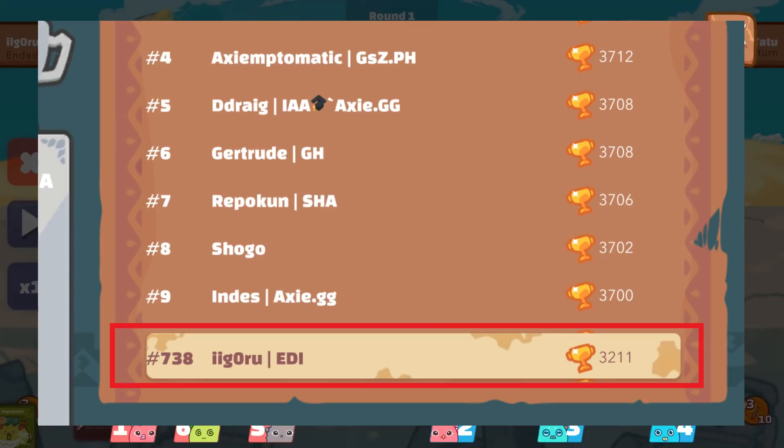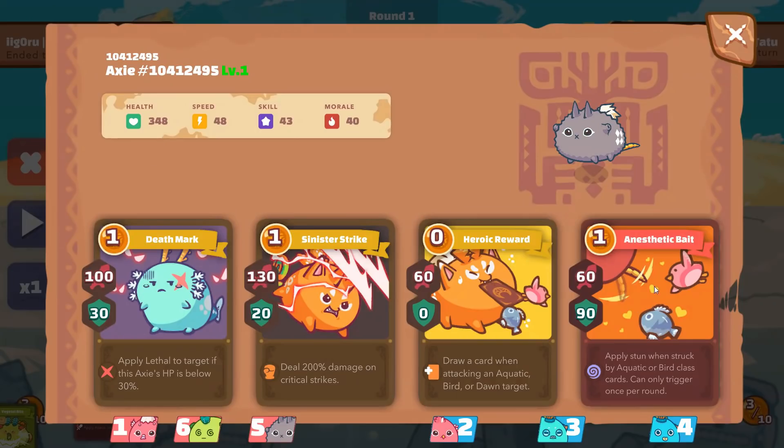Right now I'm sitting at around 600-700 global rank in the arena with over 3.2k MMR and this is my best team so far this season. If you're trying to do that last push you should watch these gameplays carefully and create a similar team. You can build it really cheap, just by changing a few cards here and there.